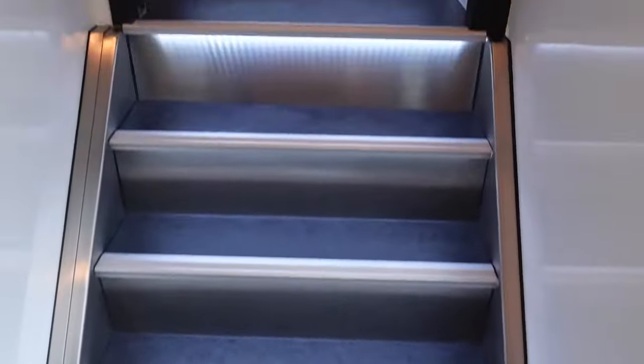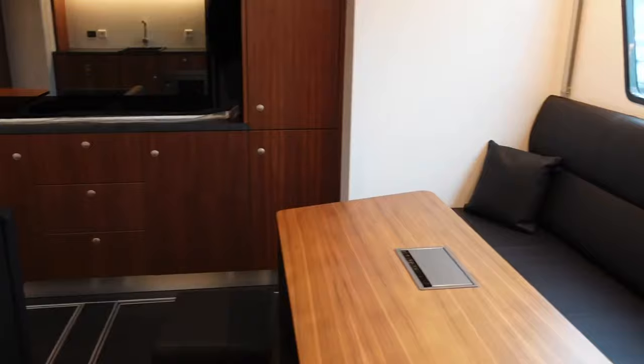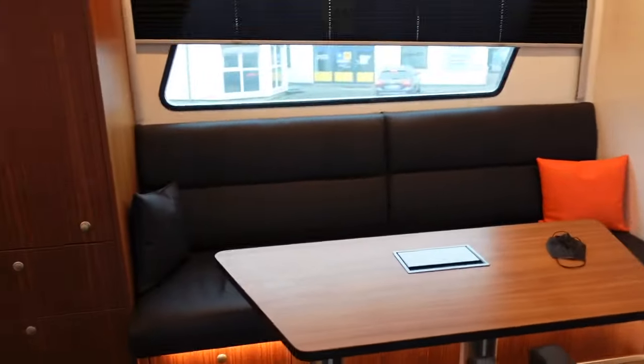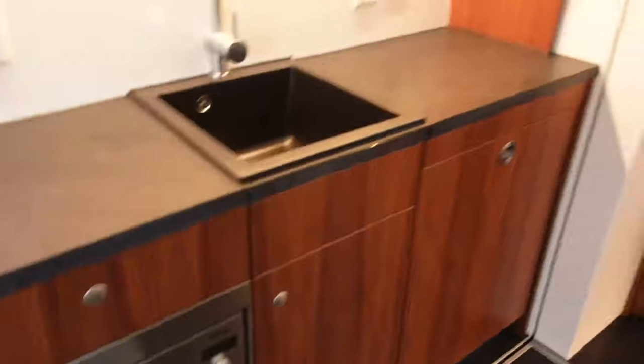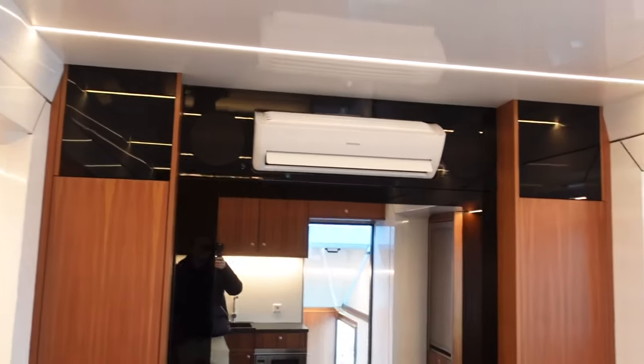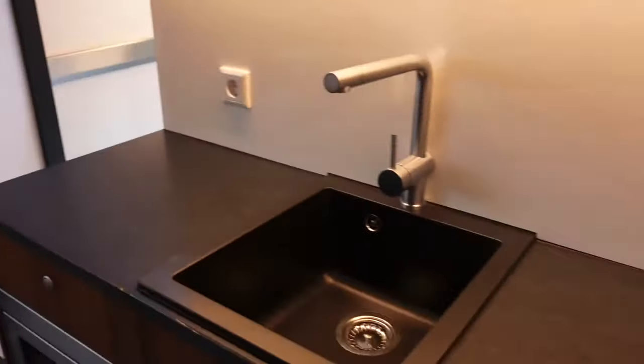These stairs lead up to the lounge. When you go up, it honestly just looks like a yacht from the inside — it's so big. You have two leather couches, a kitchen, a microwave, lots of storage, a fridge, a massive TV, air conditioning — this is honestly pure luxury. I'm sat down right now in the third option we've just talked about.